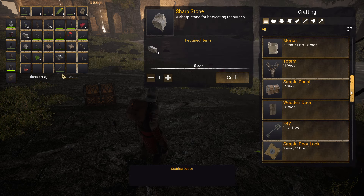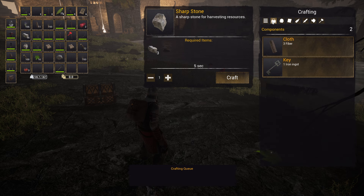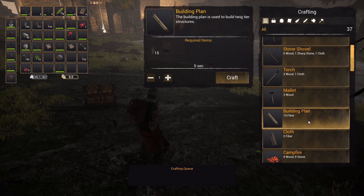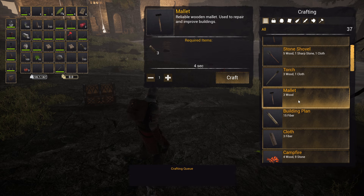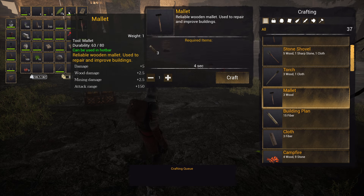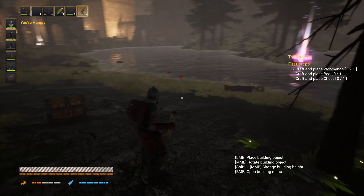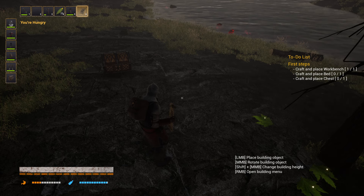First of all, you need to craft two things if you want to build in this game. You need to craft the building plan — that's 15 fiber — and you need to craft the mallet. Why a mallet? Because you can repair and demolish parts of a building that you're not using. Once you have those, you right-click them in inventory and they come into your hotkeys. If you push six for the plan, you're now in building mode — that's how you activate building.